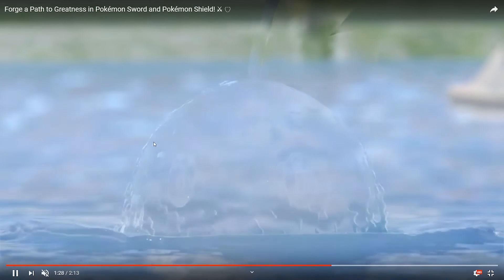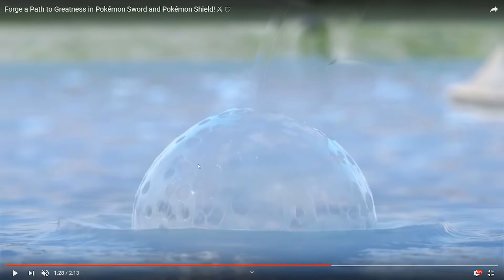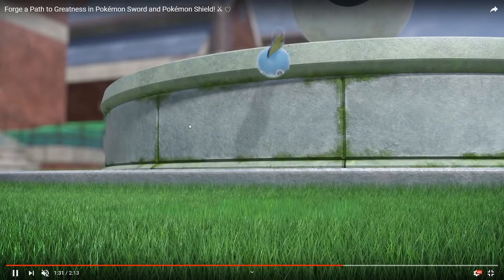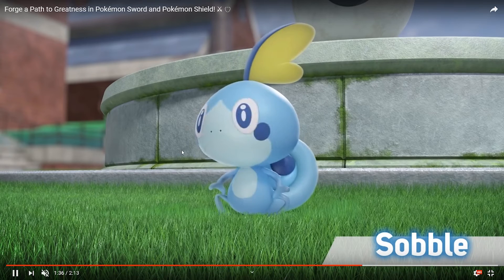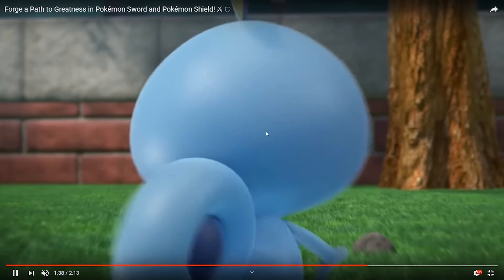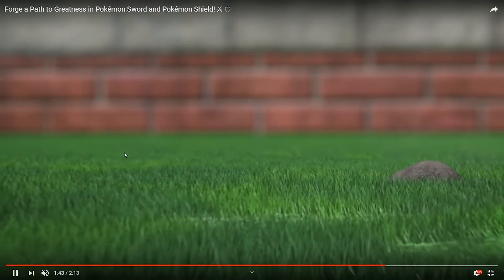Sobble is so cute, I love this Pokemon. My speculation is that it's going to be a Water/Ghost type because of this weird cloaking thing it has going on — that could just be an ability. It's almost translucent, looks kind of see-through. Again, no real basis to claim that, but my speculation is Water/Ghost type.